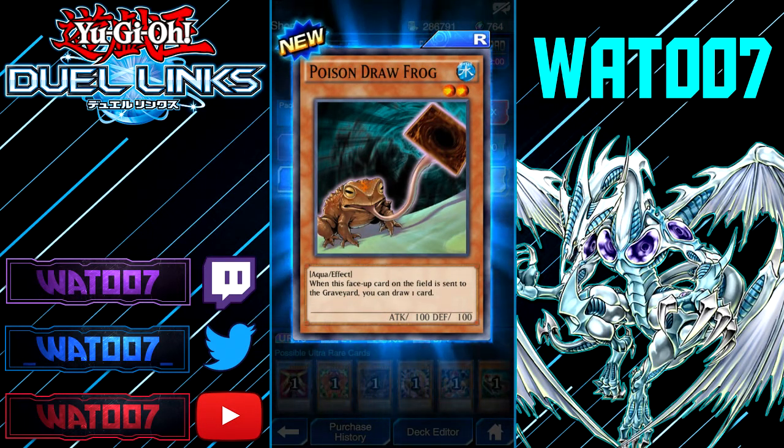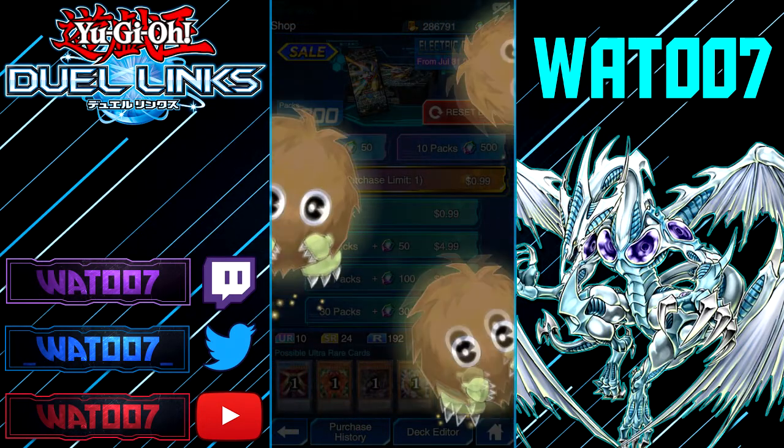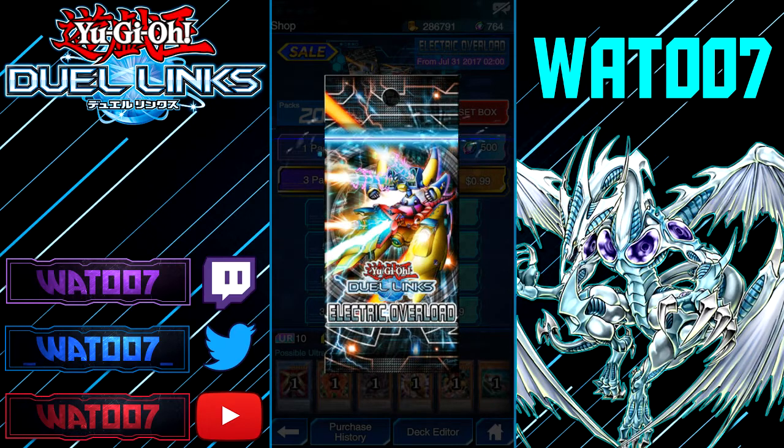Poison Draw Frog — 2-star Aqua. When this face-up card on the field is sent to the graveyard, draw one card. Pretty cool — another draw card. Triple pack again, let's see if we get anything good.